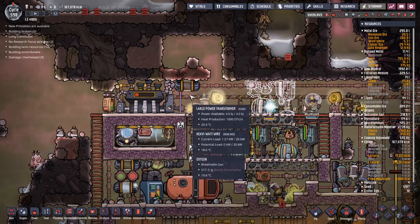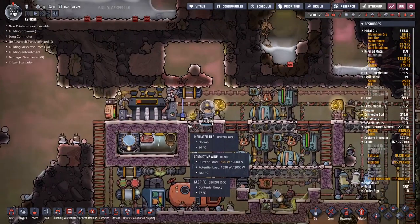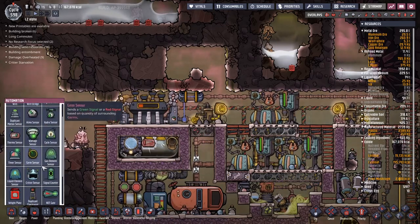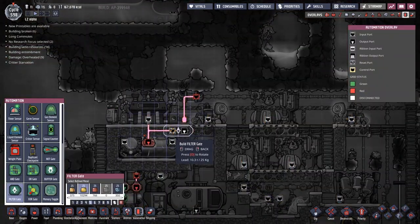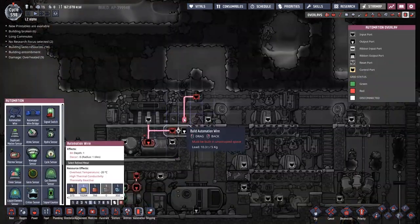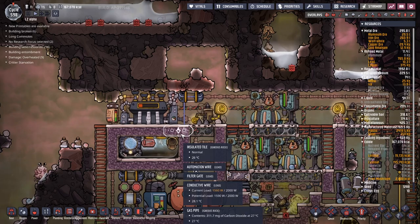The steam turbine promises an output of 850 watts, but this only happens when we reach a temperature of 200 degrees. I've programmed that in and moved the wire up. You might notice that this liquid shutoff valve turns on and lets all this cool water in at 200 degrees — and you're right. The way we'll deal with that is to put a filter gate on. The filter gate only lets the green signal through once it has received the green signal for a long time — I always get this mixed up with the buffer gate.